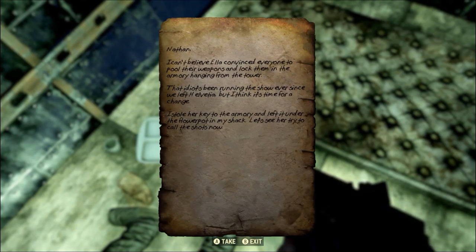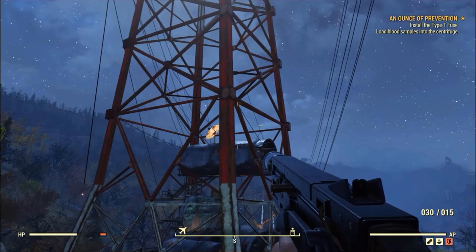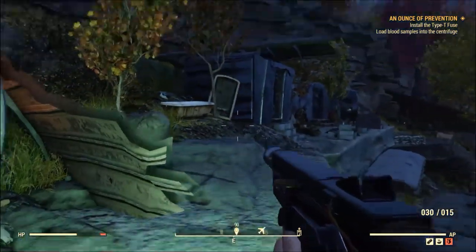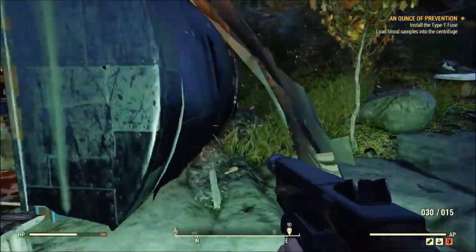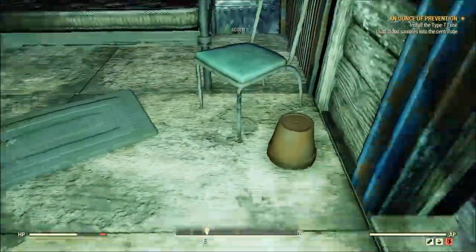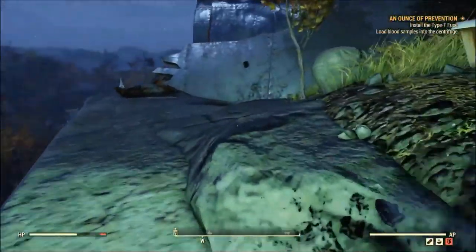The note reads: 'Horizon Rest Armory - I can't believe I convinced everyone to pull their weapons and lock them in the armory. Hanging from the tower. That idea has been running the shore ever since we left elevation but I think it's time for a change. Isolated her key to the armory and left it under the flower pot in my shack.' There's an armory - where the hell's the armory? You can see the armory, it's somewhere up there.